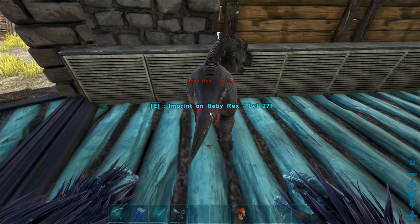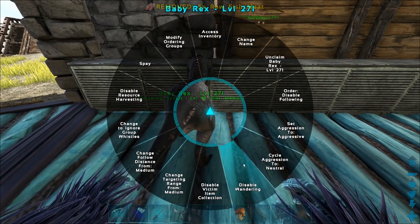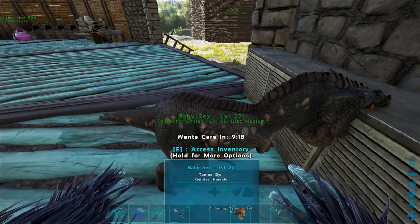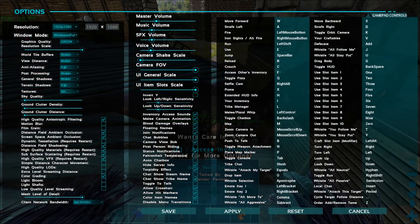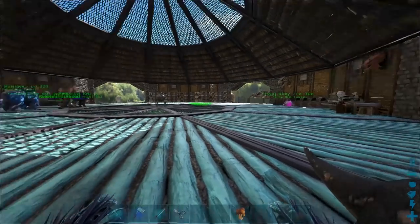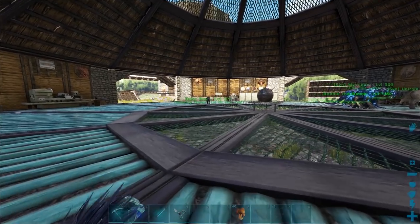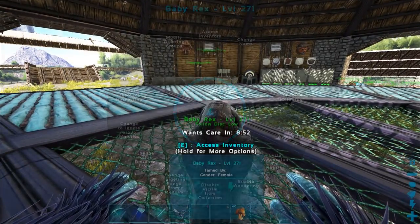I've already got four Rexes, but now we have another one. Let's give that guy some food and set him up, then I'll hatch another one in a second. No mutations — didn't look like it anyway. They just reset my key bindings again — they keep doing it, that's like the fourth time this week. Let's bring this baby Rex over here.